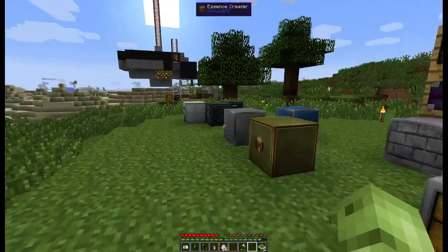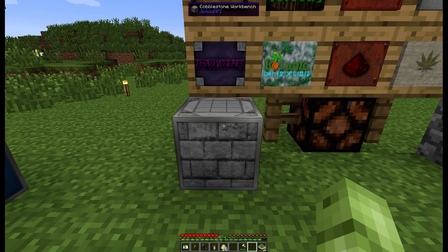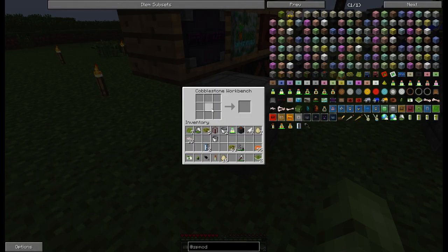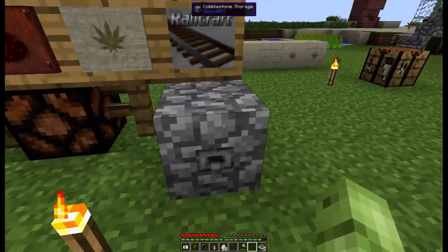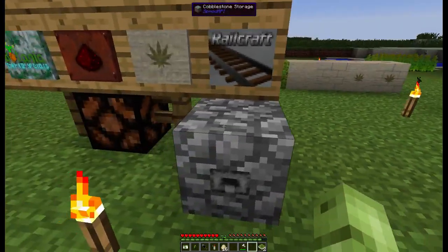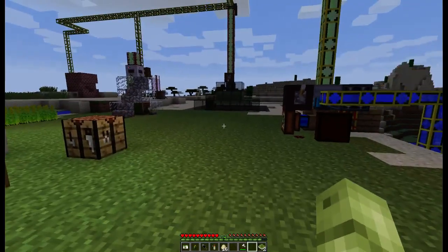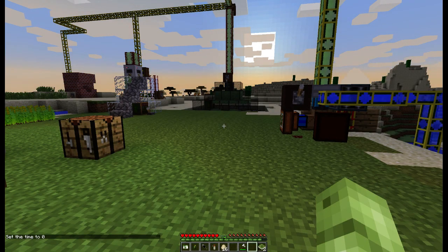A couple last things: there is a cobblestone workbench which is a one-time use workbench. Once you click on it, put your pattern in, and hit escape or E, it disappears. There is also a cobblestone storage that only has six slots and holds a maximum of 48 per stack, but it's a nice way to hide things in a base — if you turn it the right way you can't really tell it's a storage block.